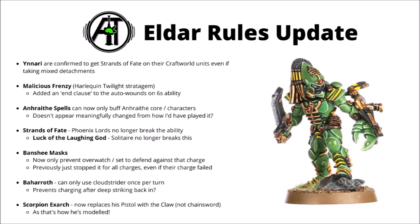The Twilight Harlequins — the ones that are extra good at combat — have a tweak to their stratagem. Malicious Frenzy technically didn't have an end clause, so once you used it, technically your units could in theory auto-wound on sixes to hit for the rest of the game. Though to be honest, I don't think many reasonable people would have played it that way.